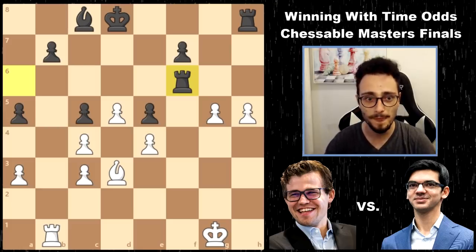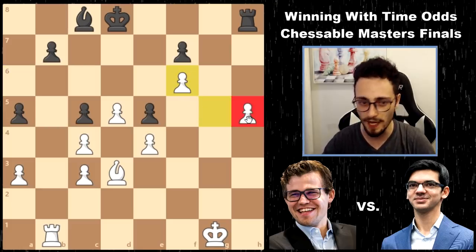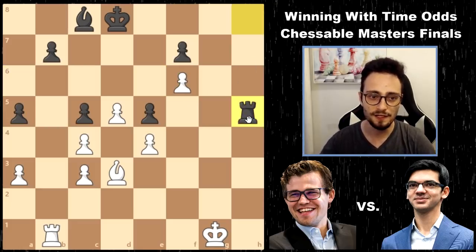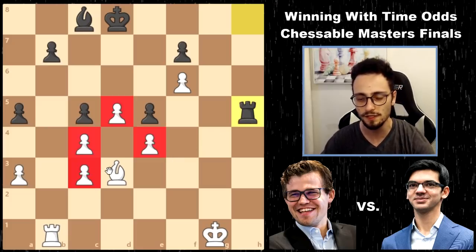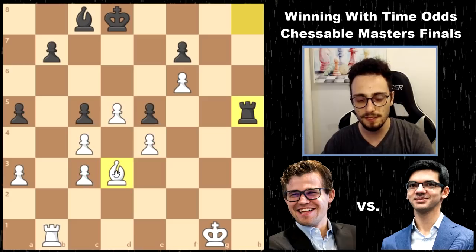Now the h5 pawn is hanging and he takes it. Now we have a rook and bishop endgame and White is up a pawn. His pawn structure does not leave a very good impression. But still, there is some hope for Magnus to break through here.